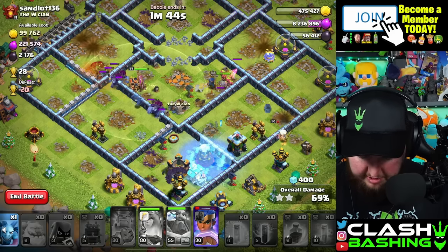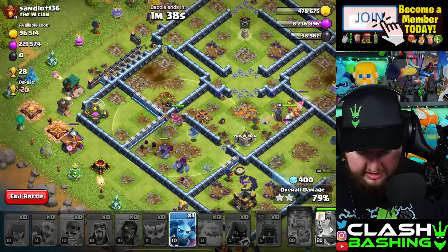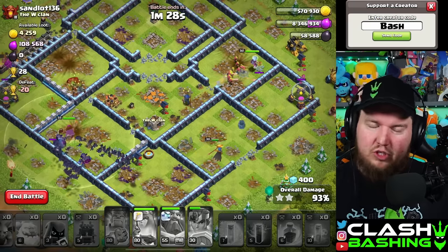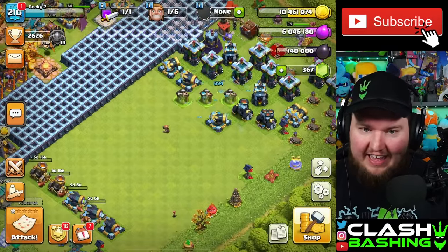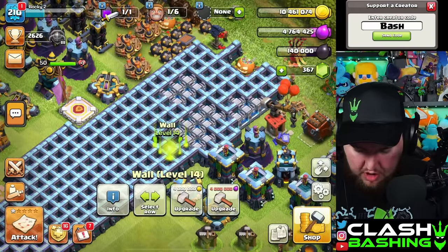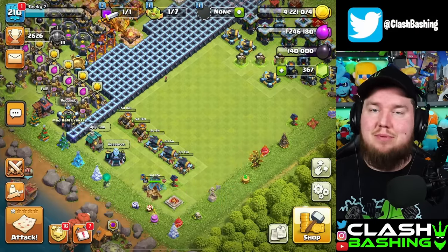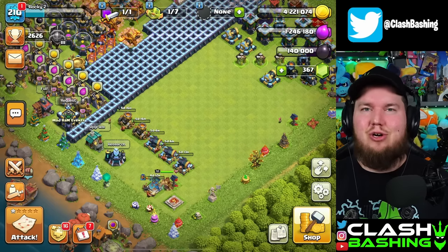Wizard tower's trying to take out our bats — just freeze it. That's good. Just another one of those attacks, didn't take too long. We'll pop back over to town hall 13 for the star bonus. That cannon just finished, so we can now get that last cannon upgrading. Let's get a couple of walls upgrading here — it's been a nice session. Fireball does have its uses, but the eternal tome is always going to be the go-to.